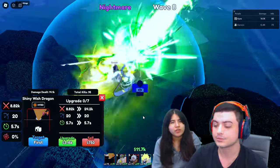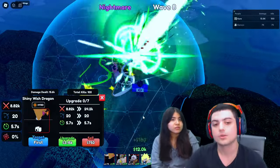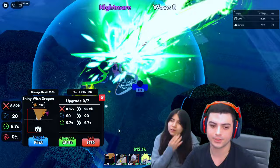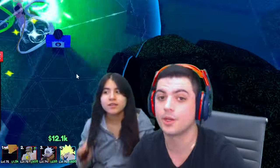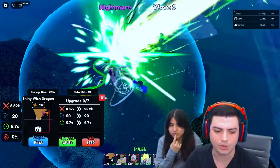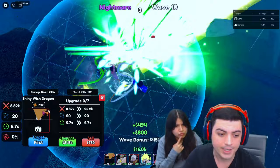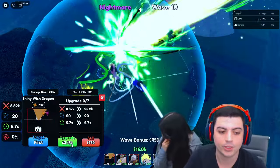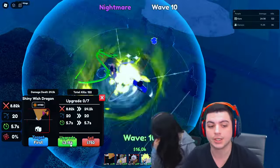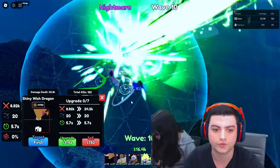They most likely will nerf the non-shiny because they already have another strong code unit — they can't have too many good code units, like Babaka who is top tier. For some reason in the lobby it says he costs over 2,000 to place, but it's actually just 1,500 when you're in the game. His first upgrade is going to be 3,150, and I'm keeping track of the total spend to fully upgrade him.